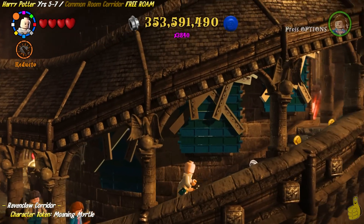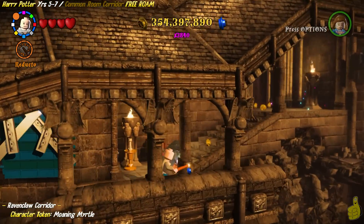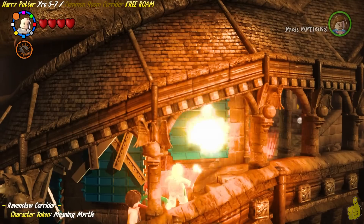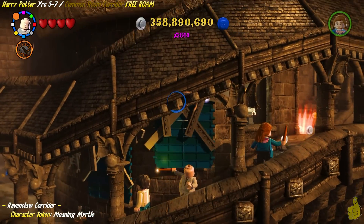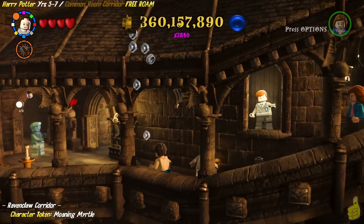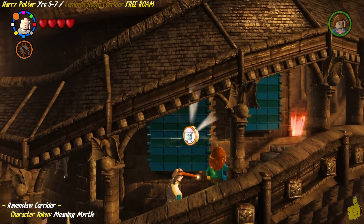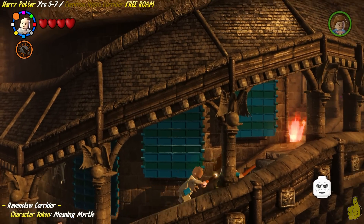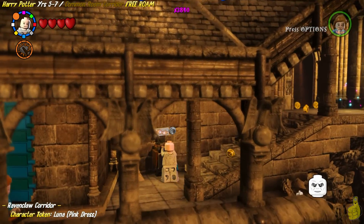We're going to make our way off to the right, head up these stairs, and check it out — we've got Moaning Myrtle who dips out. We notice that there are some silver bars or bricks blocking these three different banners of some sort. Once you blast all three of them, it reveals a character in each one, and then finally gives us the character token for Moaning Myrtle.